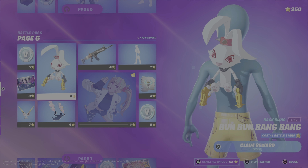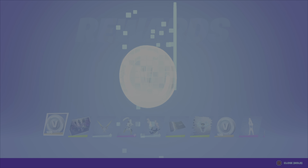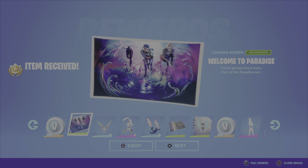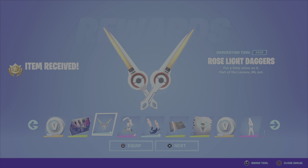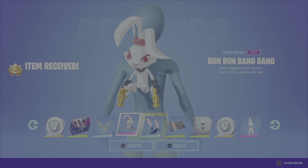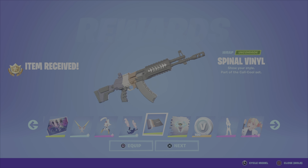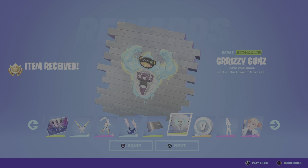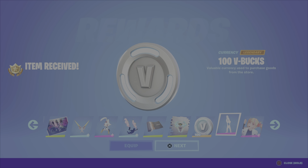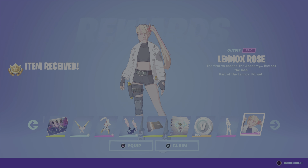Alright, page six. Hunter V-Bucks, the Welcome to Paradise loading screen — which I swear I already have. I'm not sure why I have that even though it's part of the battle pass — I definitely didn't claim it, I think it was awarded at one point. The Rose Light Daggers pickaxe, the Bun Bun Bang Bang back bling, the Hop Drop contrail. Spinal Vinyl — cool looking wrap, nice colors. Grizzy Guns spray, Hunter V-Bucks, the Pick-Me-Up built-in emote, and then the Lennox Rose outfit.